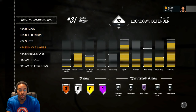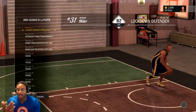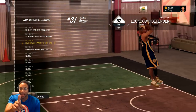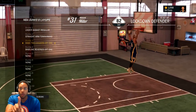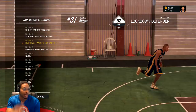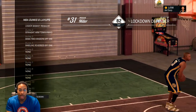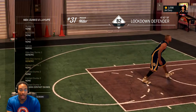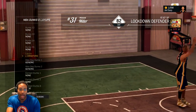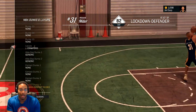The last thing y'all are going to want to know — dunks and layup packages. This is going to be one of the most important things. Regular under the basket — y'all know I swear by it. Straight arm tomahawks — that's another thing I got for him. Basic two hands off one — this was his default dunk package and he was murdering people with it, so I was like, I'm going to leave that up there. And then of course my favorite, baseline reverse. For layups, I got swing — and you already knew I was going to change that to Jamal Crawford. I just hadn't changed it yet. And I got the big man contact dunks on.